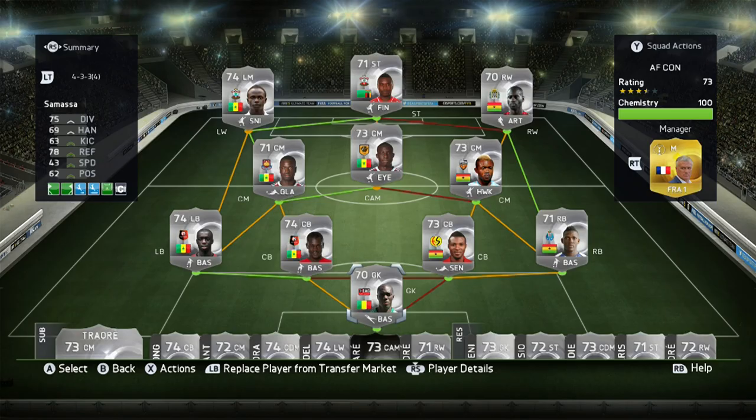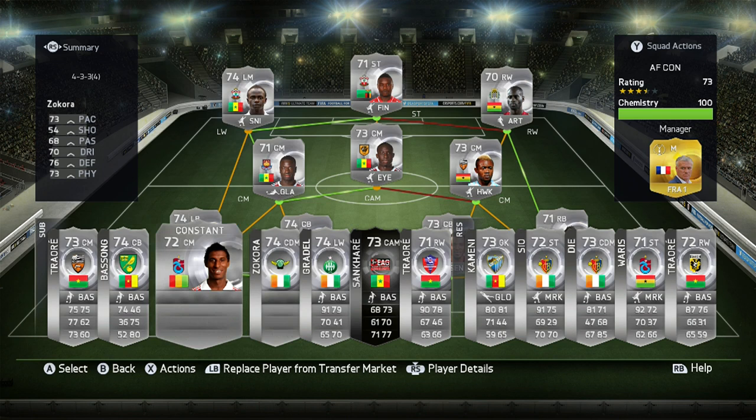We also like to show our subs bench. With our subs we've included some players we like and some we couldn't quite fit in due to chemistry reasons — making it an African Nations squad a bit harder. Our silver African Nations subs are Traore, Basong, Constant, Zucora, Gradel, informed Sankare and Traore.